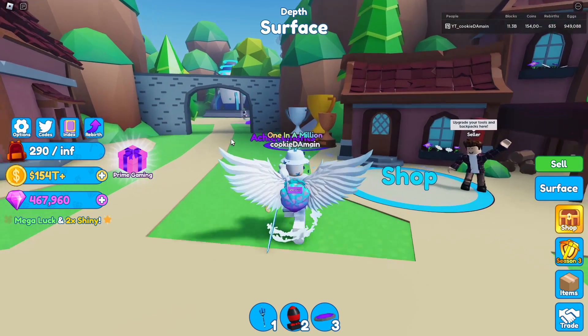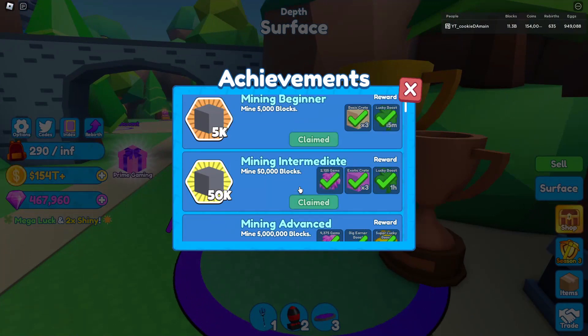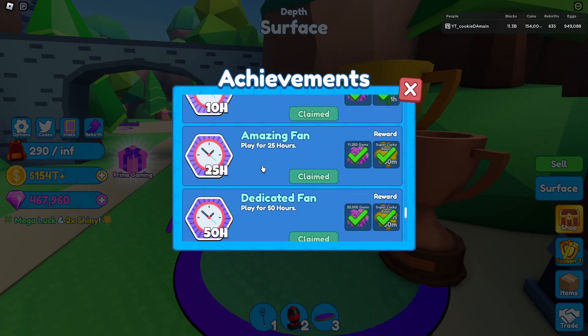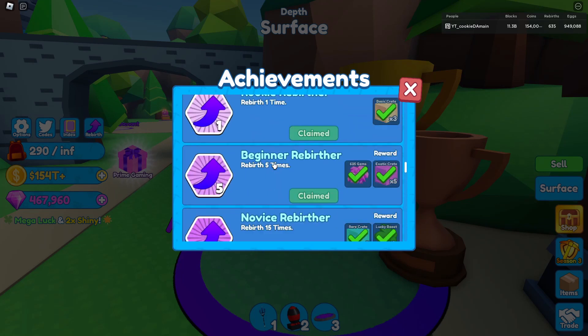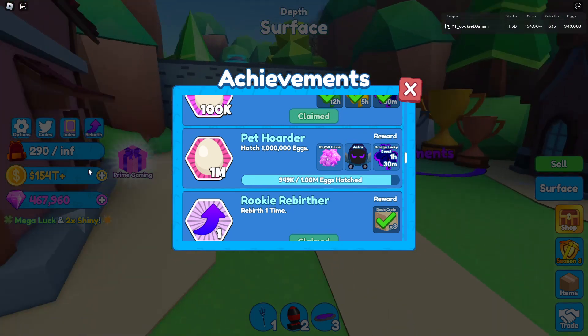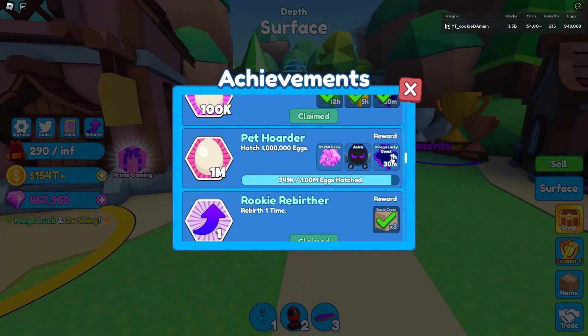I'm pretty close to a million eggs, so if I get that milestone I'll probably get a few gems. Yeah — if I hit a million eggs I get 20,000 gems, which is easily gonna get me to like 500,000 with an hour 30-minute boost.